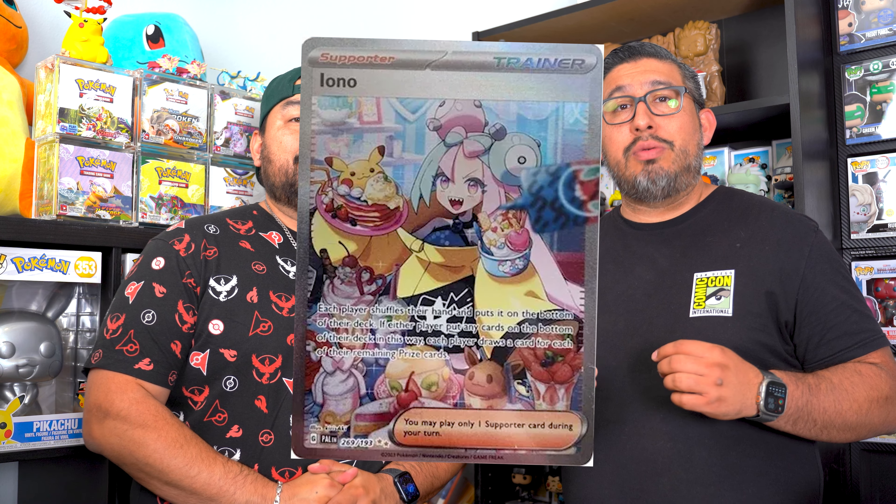It is New Release Friday and we are going to be opening up this booster box. Paldea Evolved is the second installment of Scarlet and Violet. It is looking like it's going to be a big set to complete with over 250 cards — 279 to be exact. There are a lot of playable cards in this set.